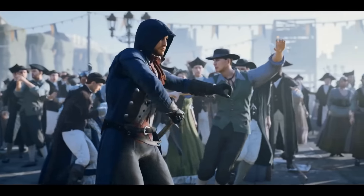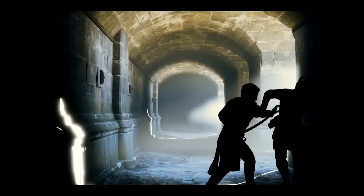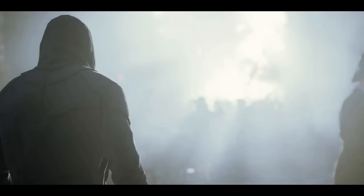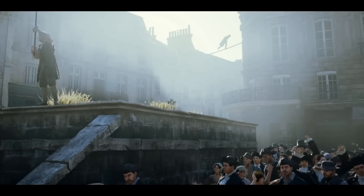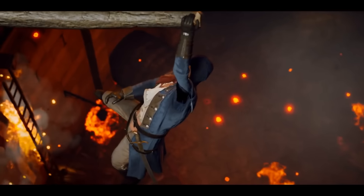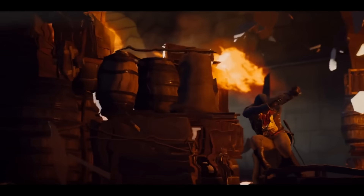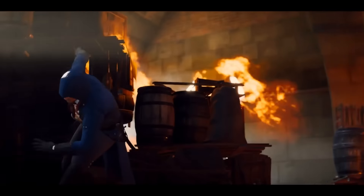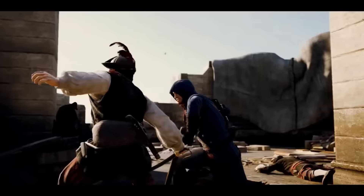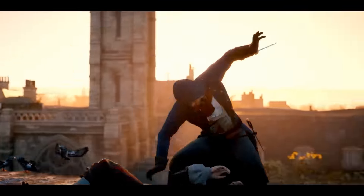They don't give you much control in Unity and Syndicate — you end up climbing the wrong building. There are plenty of times you instruct the character to go down a ladder and it keeps going up, which has been a problem in every Assassin's Creed game. There are loads of things they could do to improve the parkour: first, keeping control; second, getting the pace right so free running is fast-paced and you can make decisions on the run.